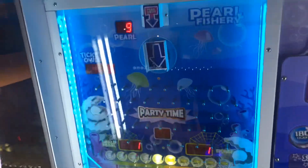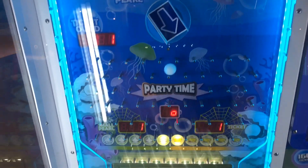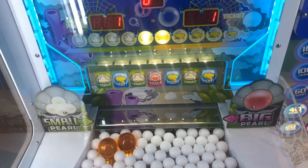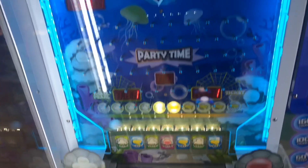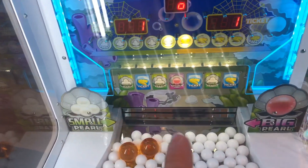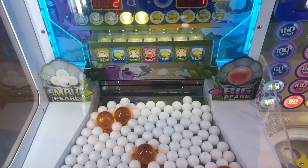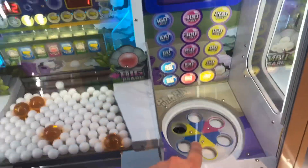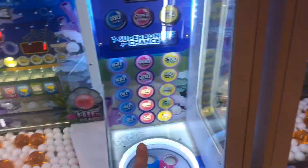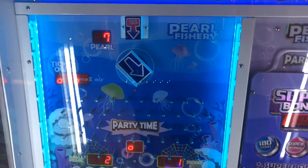We got 12 pearls, gonna see what we can do. The pearl goes down - okay so you get all these other things: big pearl, a bunch of different things. I gotta wait for it to go right there. You want to get it underneath here - so you get small pearls, tickets, small pearl, a big pearl. It's like a pusher as well, so they push them off. You want to get the big ones and they'll do a thing - you can get different ticket values. If you land in the pink you get 100, or 300 tickets and so on.